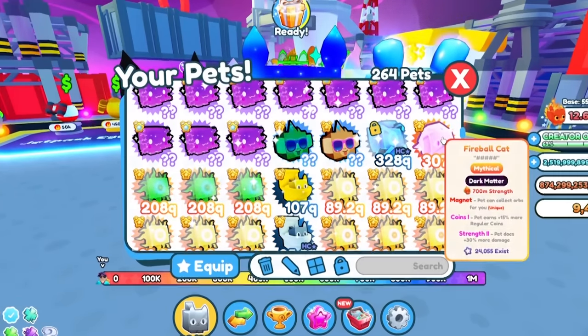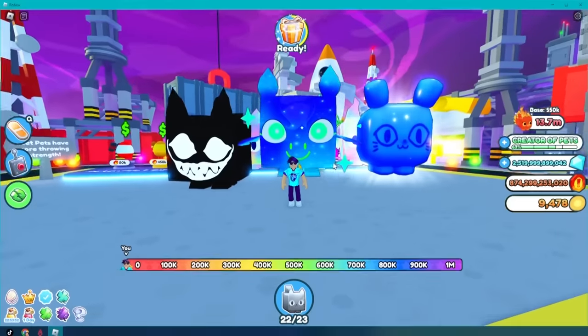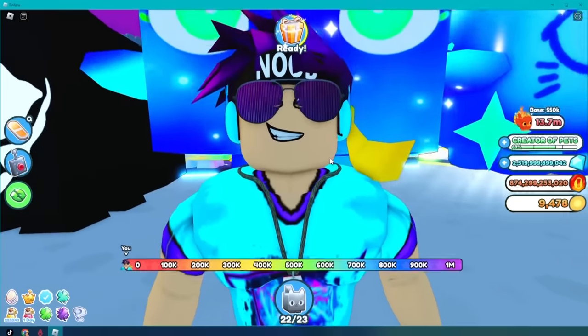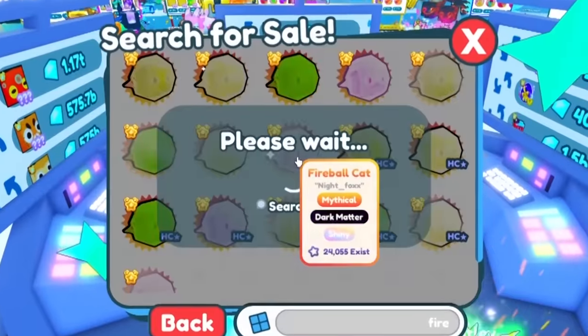But if we look, we can see that a Dark Matter Mythical Fireball Cat is 700 million, and that is a lot easier to get than a bunch of these guys. It seems as though that might be the move. The real question is, can I find a shiny Dark Matter version?